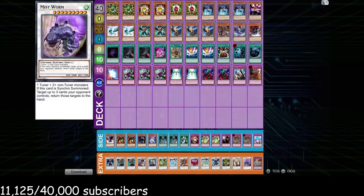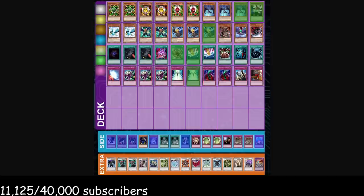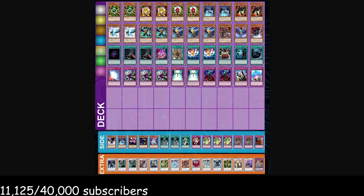Let's talk about siding patterns before the replays. Versus Value Turbo: side out Shura, Value, Kalut, Smashing Ground, Shrink, and Starlight Road — because they might leave in Oppressions and don't have many ways to proc Starlight Road. Bring in DD Crow to stop their Value or Plague plays, Siroccos to run over Armsworker since they're a mirror-breaker, Cyber Dragon to run into Raikōs, Nobleman for the Raikōs, and Compulsory as well. I side similarly versus Quickdraw but also bring in Pulling the Rug and Royal Oppression.